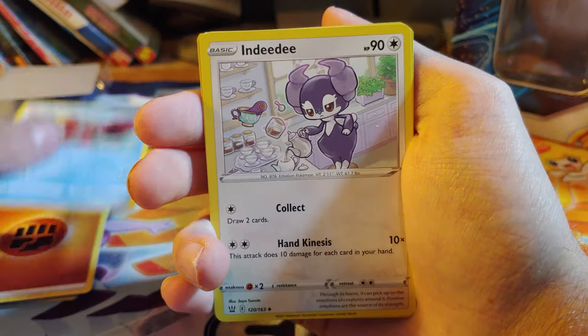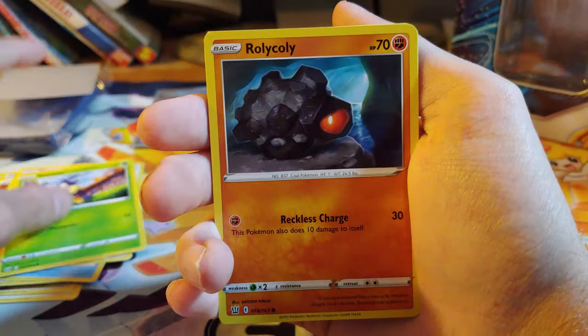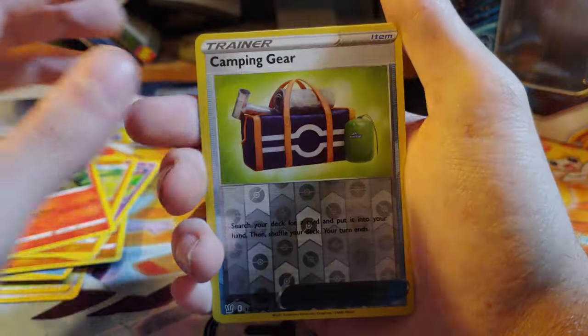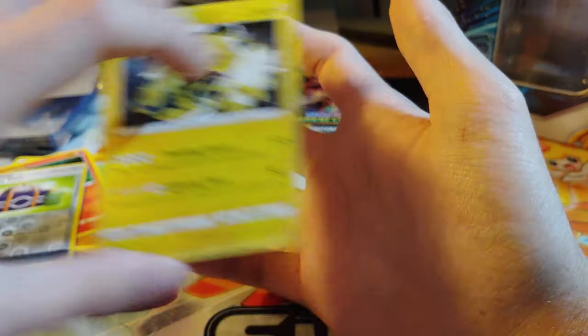Fighting energy, Klefki, NDD, Dotler, Blipbug, Rillaboom, Jinchi, Onix, Scolipede, the reverse is a Camping Gear, and an Electrifier non-holographic.